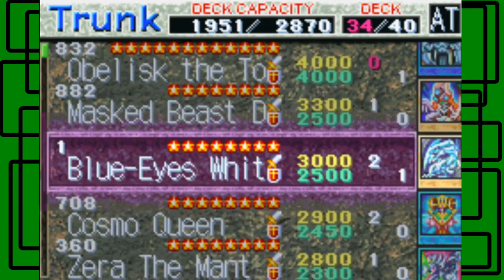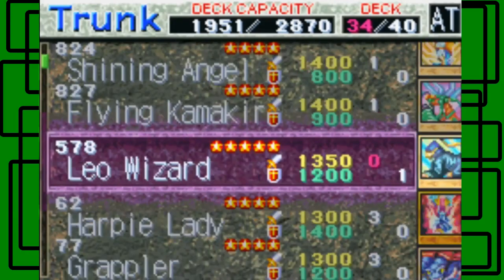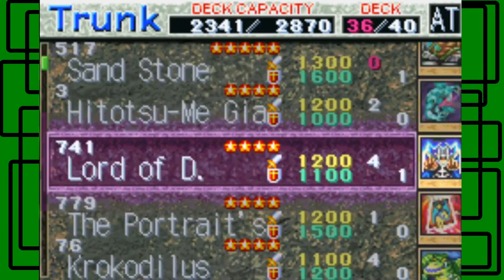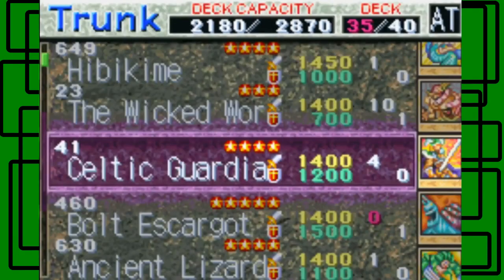I'll just keep one Blue Eyes in my deck because there's a lot of dark terrain, and the characters coming up have a lot of dark summon monsters. So I'll probably keep one Blue Eyes White Dragon. Mystic Horseman - where are you? It's in the 1300s. Found it - I removed three of them. Celtic Guardian costs 161, let me put that back for a second.